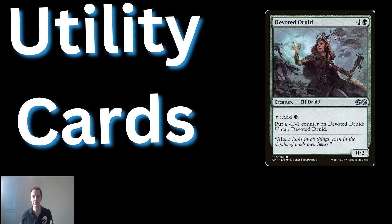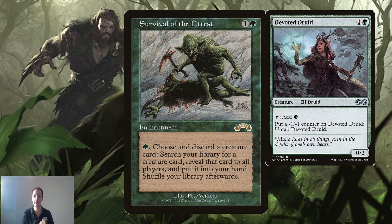Now with this combo, there are a lot of potential utility cards that really help out. I would highly recommend Survival of the Fittest. With this enchantment, you can first search for Devoted Druid, then put Devoted Druid into the graveyard, search again for Hazel, and boom — a one-card engine to assemble a two-card combo.